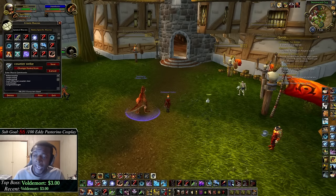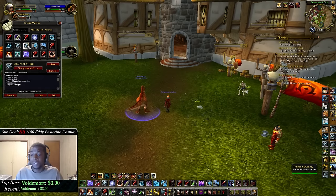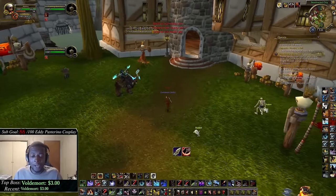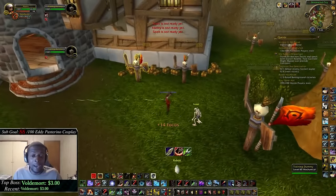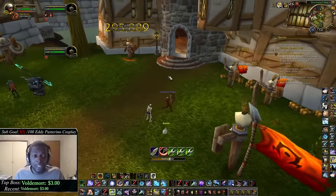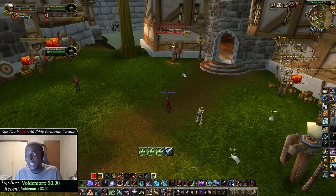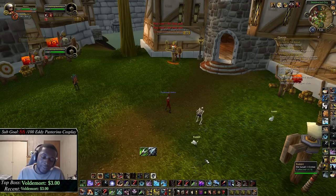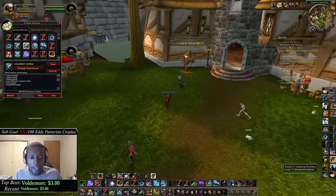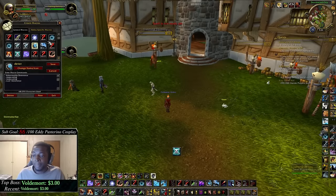My next macro is counter shot for focus — same as focus concussive, just targeting my focus target. So I can kick my focus target while hitting a different one. Say I'm in arena, my focus is the healer, and he tries to cast without aura mastery — I just use this macro and kick him right away. It's GG, very very useful for kicking your focus target, so make sure you have these focus macros.